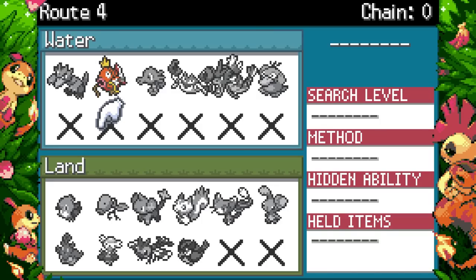Pachirisu gained some bulk and has Prankster now instead of Run Away — oh my god, Prankster Pachirisu! Yoga might have to make a comeback. Buneary has 100 base HP, 79 Defense, and 74 Special Defense — significant buffs to its bulk and still as fast as ever. Lopunny is now a Normal/Fighting type even without Mega. Its Mega didn't gain any changes. Florges now has Natural Cure, which is actually good since its other abilities are double-battle specific.